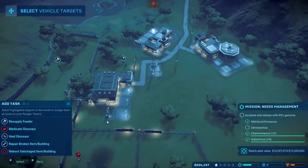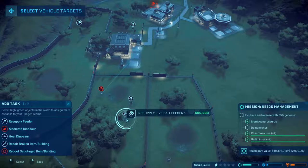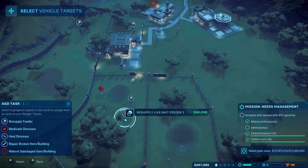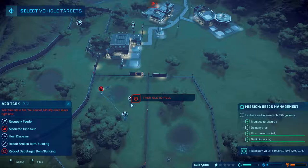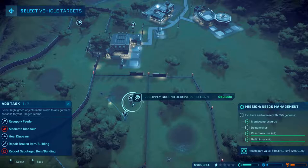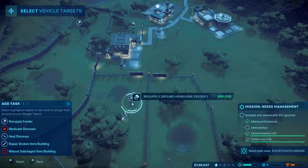Go ahead and re-supply that for me. Let's see if I can get these others re-supplied really quick. And that's only 60,000. Go ahead and add that one on there. If I had 150,000 right now it would be simple just to click on it now. I got 40 on there — it's too expensive at 60. There we go, we'll do that one too.